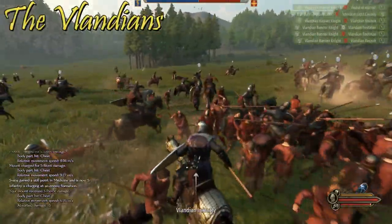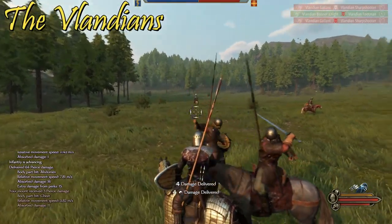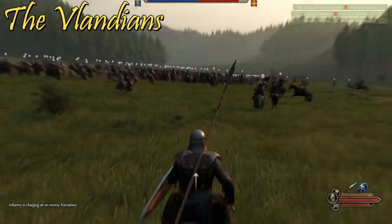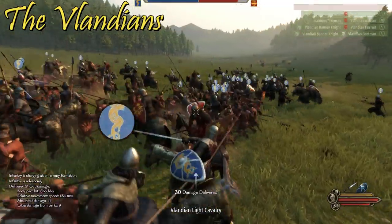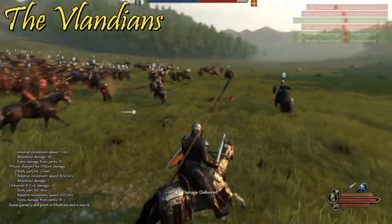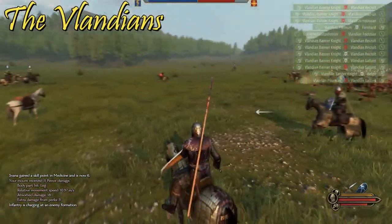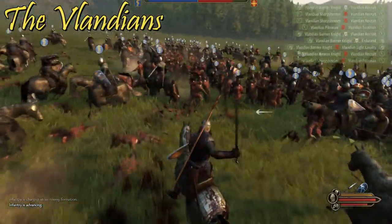Vlandia is a good faction if you want to emphasize polearm infantry and heavy cavalry. They have strong cavalry and also strong anti-cavalry units, making them very good for charging and defending weaker infantry and archery units. Vlandia has some of the best crossbowmen in the game — they get Pavise shields after rank 3, which are some of the largest and most durable shields in the game, able to withstand cavalry charges and block a lot of projectiles.